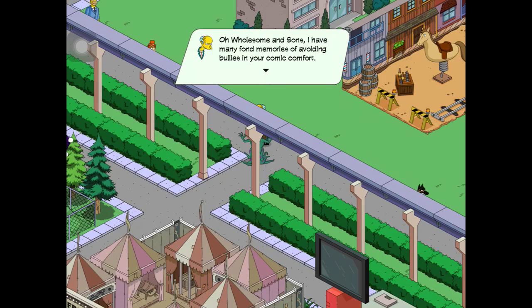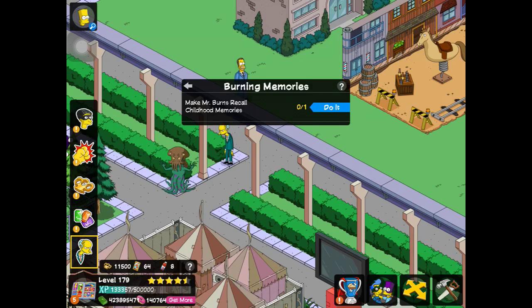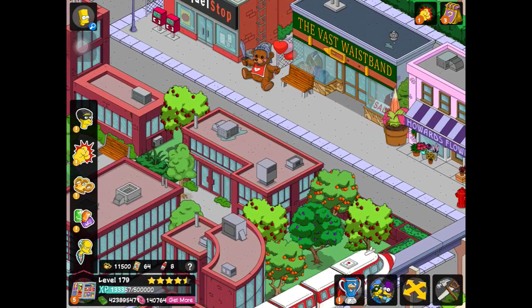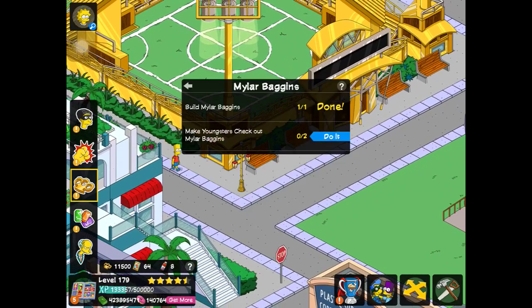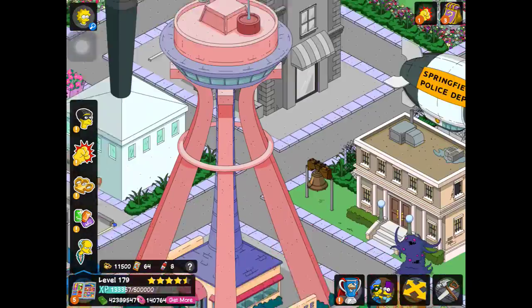Holstman Sons: 'I have many fond memories of avoiding bullies in your comic comfort. And you're back, just as I remember — burning.' Task: Make Mr. Burns recall childhood memories. We'll do all that stuff a little bit later. Bart has to check out Mylar Baggings.